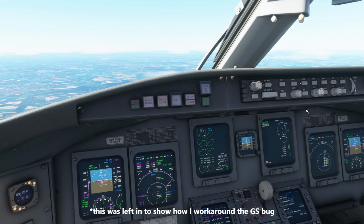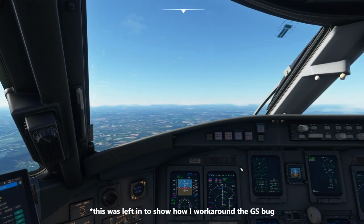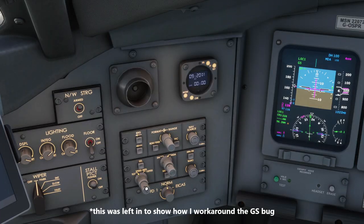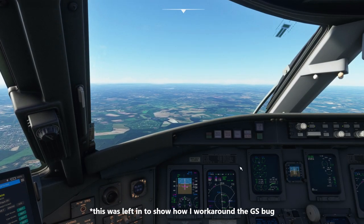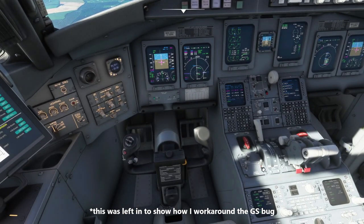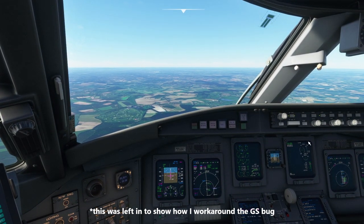We can see the airplane starting to descend - it's ever so slightly below the glide slope so we monitor to see if it rectifies itself. At this point we can hit Vref set - 128 is now set on the speed bug. The airplane is starting to descend, albeit a little more viciously than we'd like. Make sure the thrust reversers are armed and we can start bringing the speed right down.